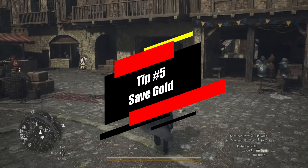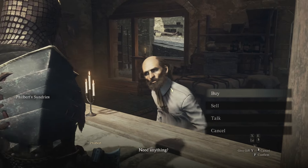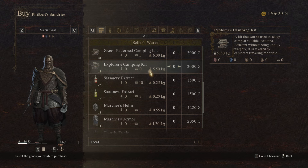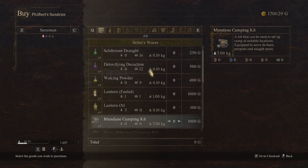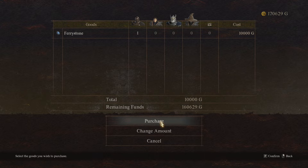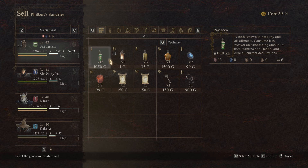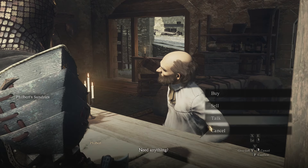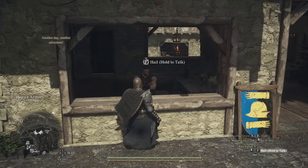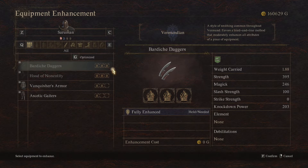The next tip is to save your gold. I feel like gold in this game is much more valuable than in other RPGs where you just have a ton of gold and can buy almost everything. Especially in early to mid game, gold feels very scarce. You'll start earning it like crazy once you start completing quests, finding people who give you gold, looting monsters, and finding chests out in the world.